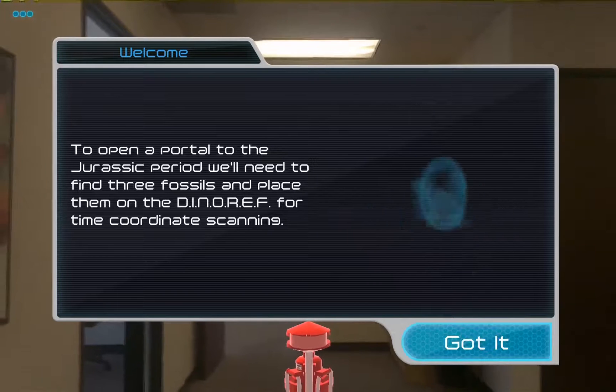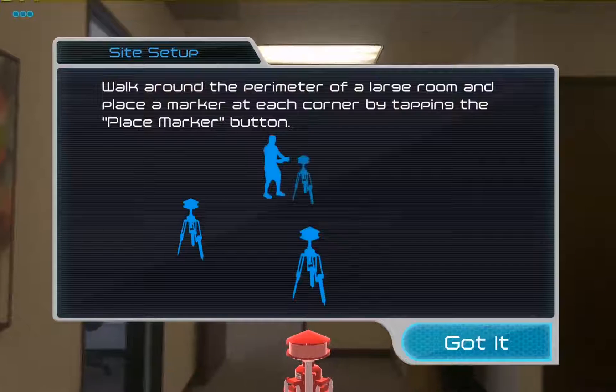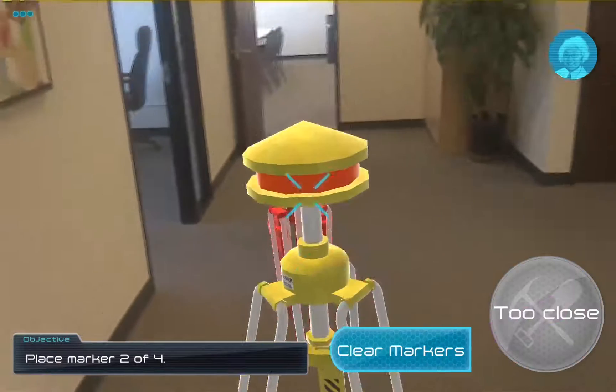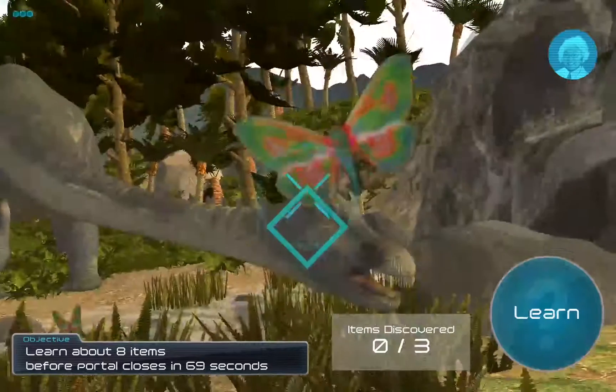Basically, the game is divided into three basic parts: site setup, where you walk around the area you want to play, fossil collection, and then finally you get to explore a VR world.